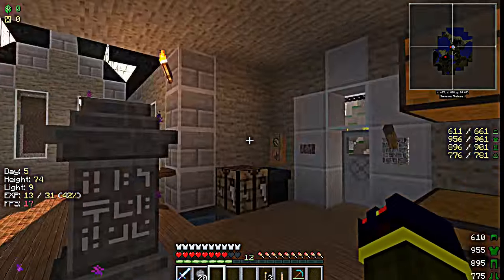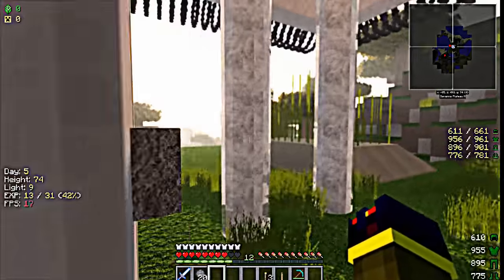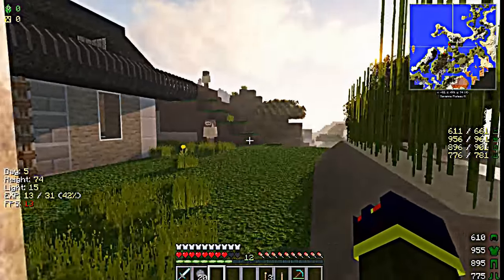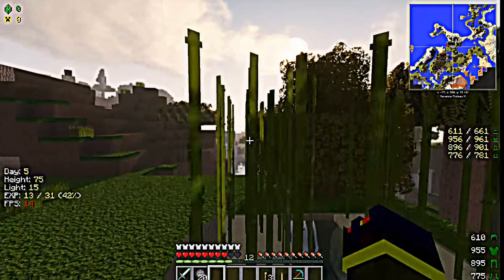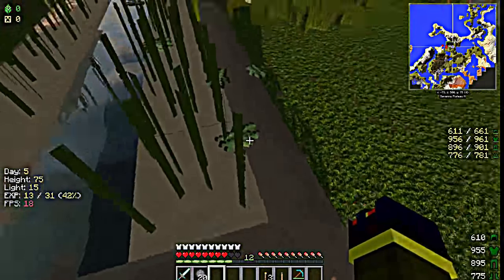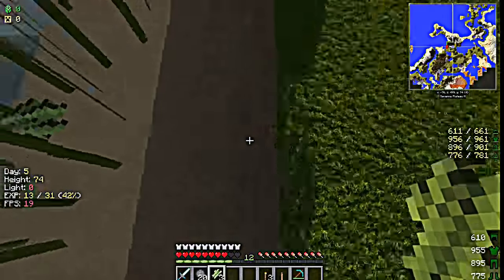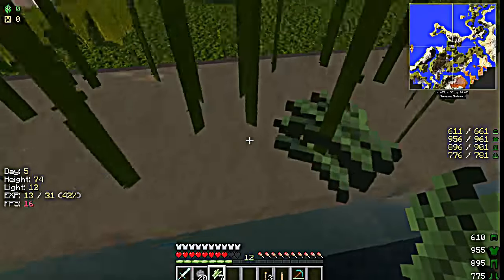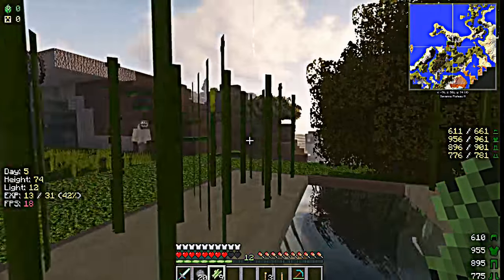Next we're going to need paper. I think you can even get paper from rice, but I always just get it from sugarcane. Sugarcane is easy to find, easy to grow — it grows fast, doesn't take that long, multiplies pretty good.